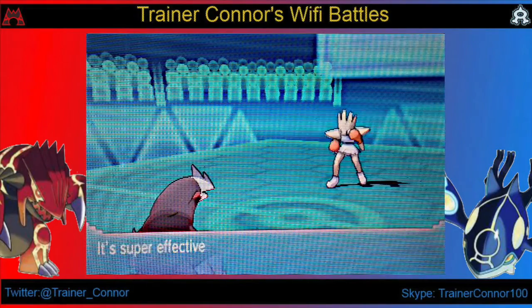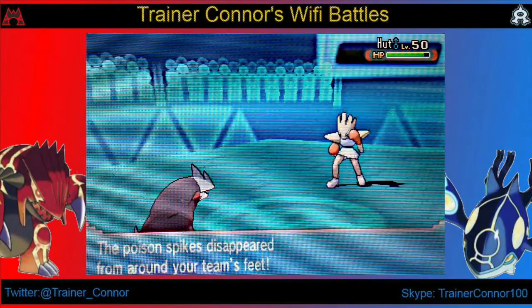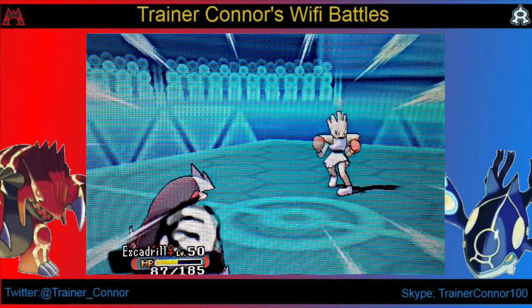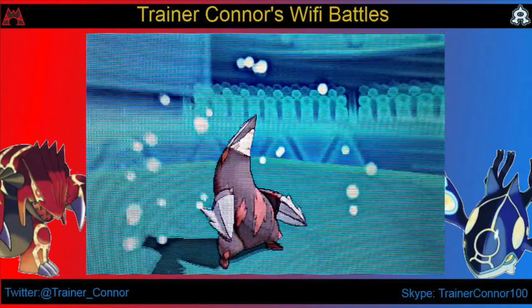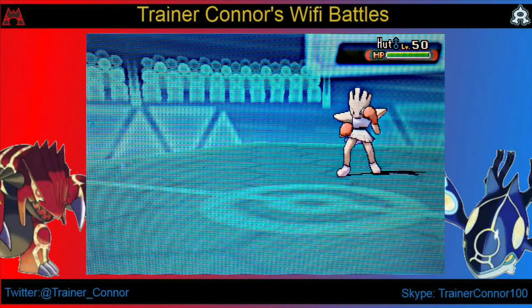I have a choice here — I could go with a Rapid Spin or I could hit him with an Earthquake. I chose to go with Rapid Spin simply because the layer of Toxic Spikes that the Drapion set up earlier in the game is going to rack up damage over time. So my best play here was to go with Rapid Spin in exchange for losing my extra drill.